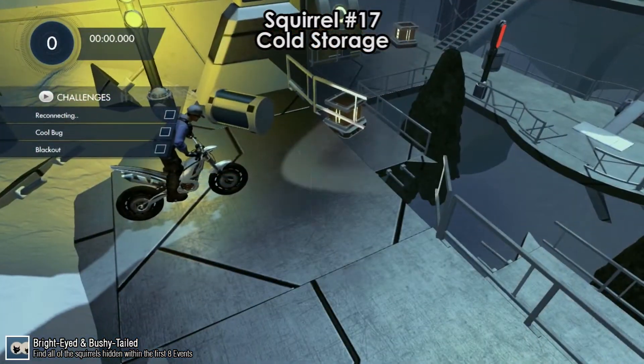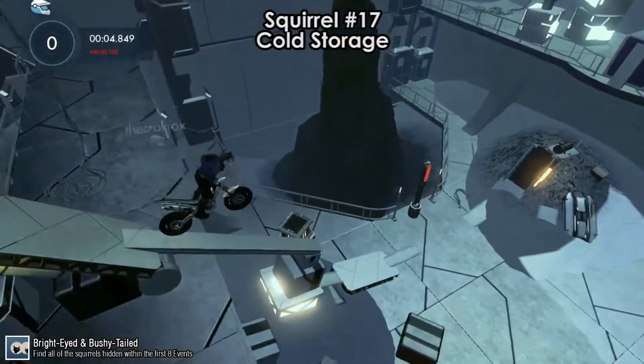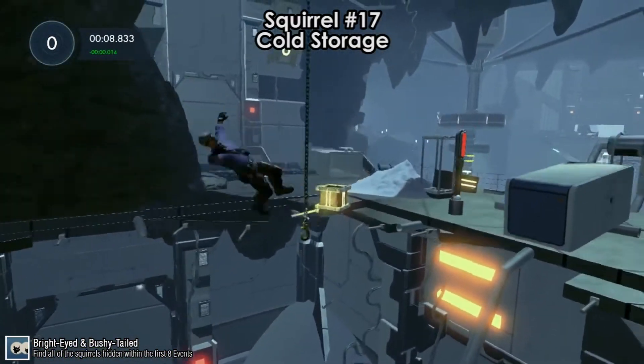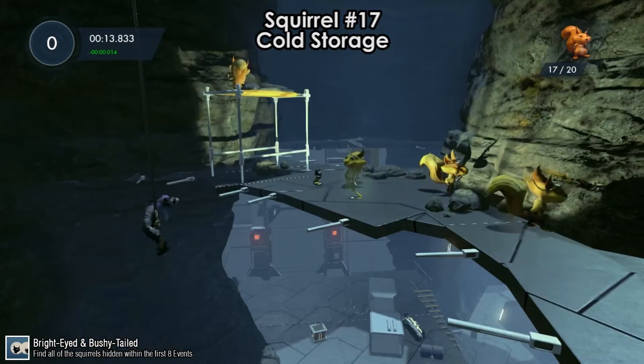Squirrel number 17 is on Cold Storage, at the very beginning after the first few jumps. Jump, bail out, and grab onto the hook. This hook will take you directly to squirrel number 17. This is a very easy one.